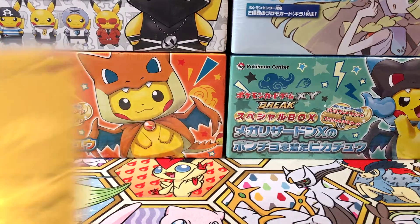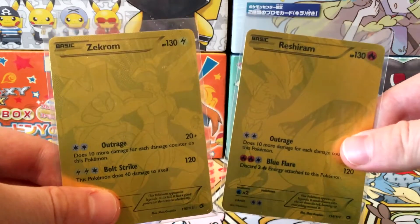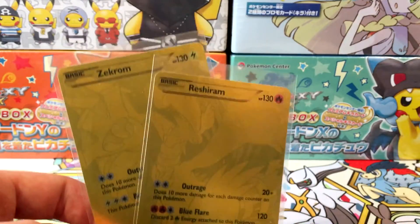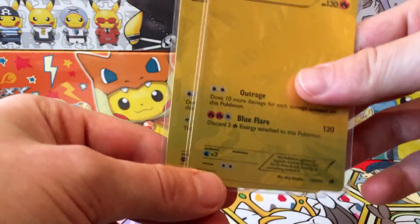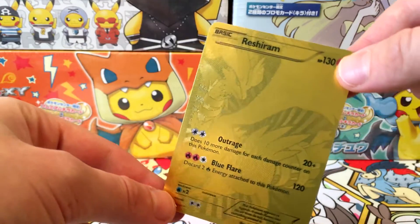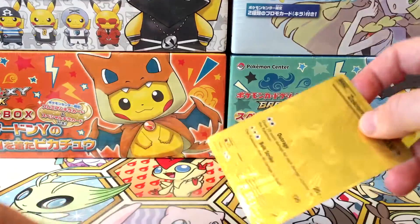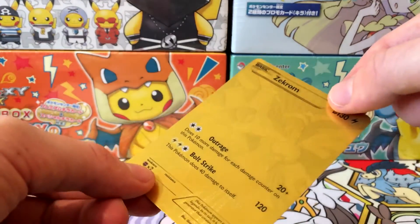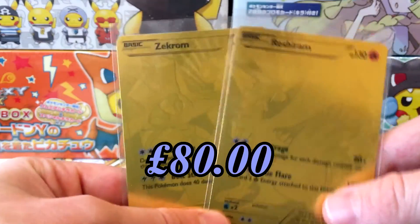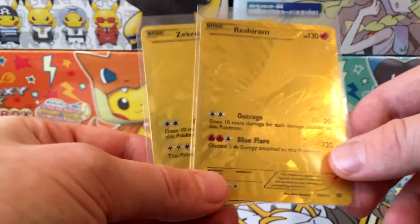Coming in at number 10, we've got a double act — a tag team. We've got Gold Reshiram and Gold Zekrom. These came out in 2013 in the Legendary Treasures collection as the two secret rares. These were the first cards you could ever get in pure gold form with the image etched on. You can see it's got a really nice shine to it — it's a really cool card. Zekrom is more or less the same, just nice and shiny with the etched image.